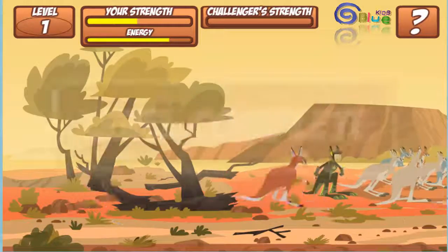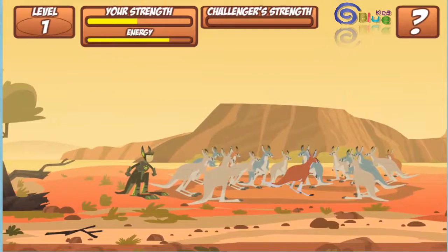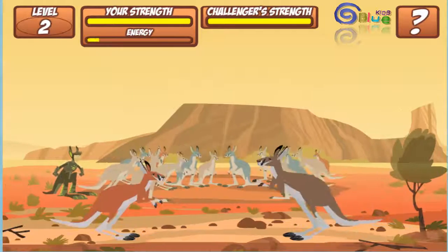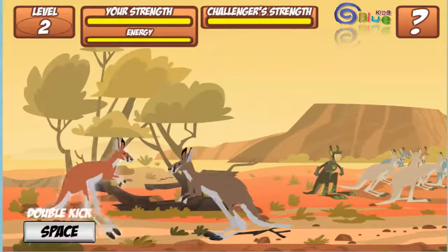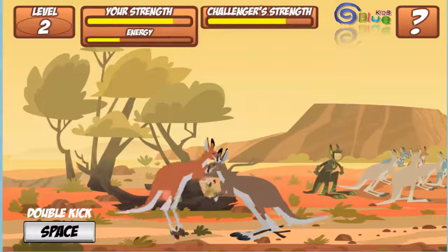Well done, you've made it to level 2! You're being a kangaroo. Your energy bar is full — you can do a double kangaroo kick. Press the space bar.